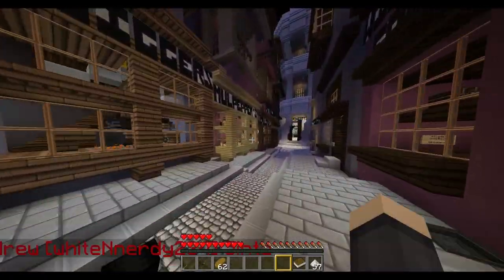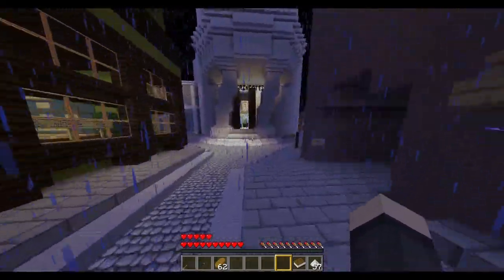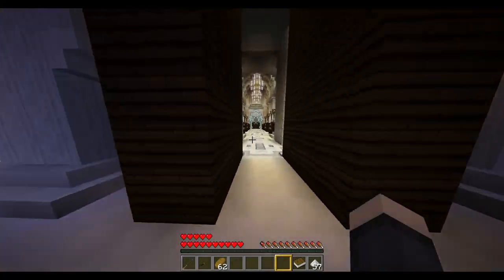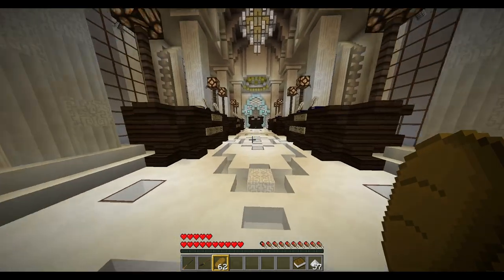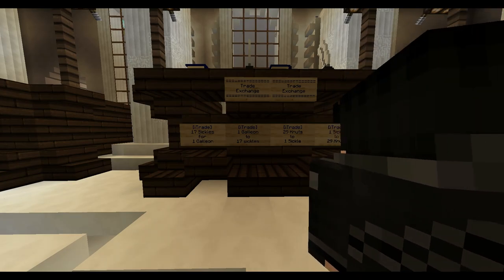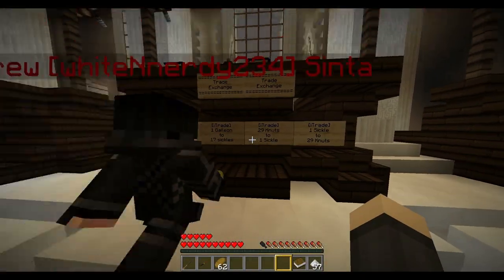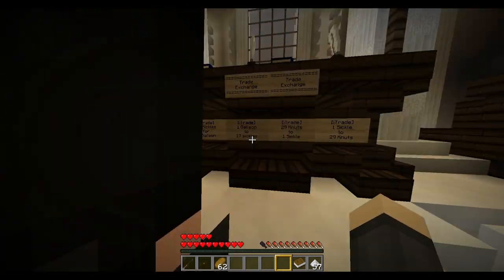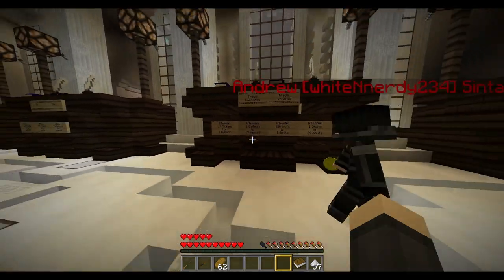Next thing is Gringotts. You don't have to go here, but this is where you exchange money. In Nocturne there are three types of currency: galleons, sickles, and knuts. One galleon equals 17 sickles, and one sickle equals 29 knuts. You put one in and get the equivalent out.